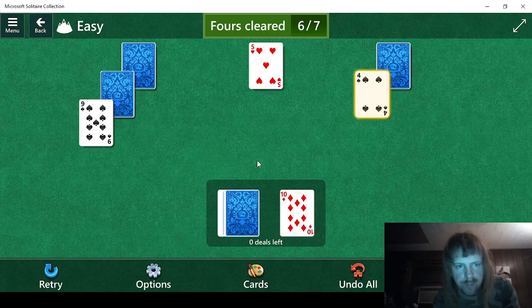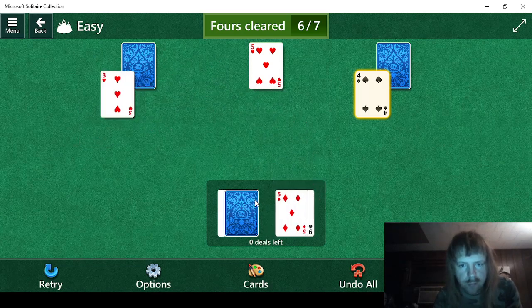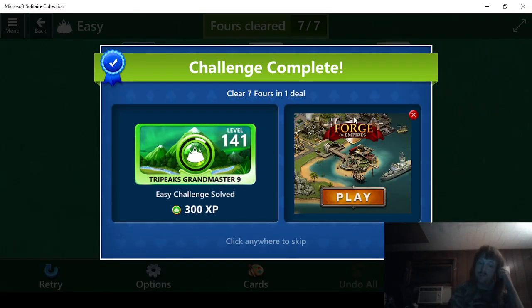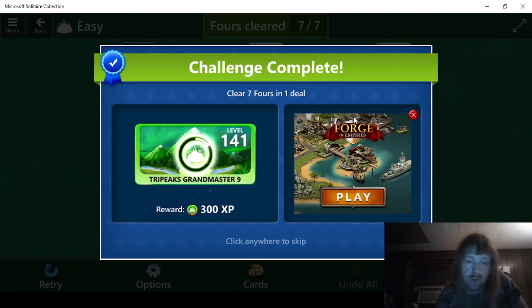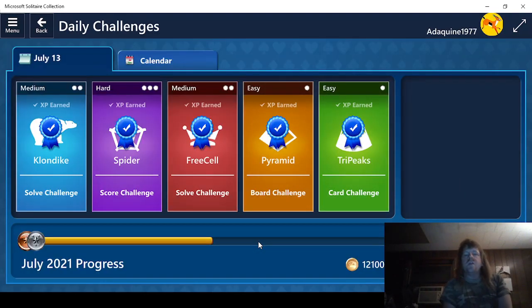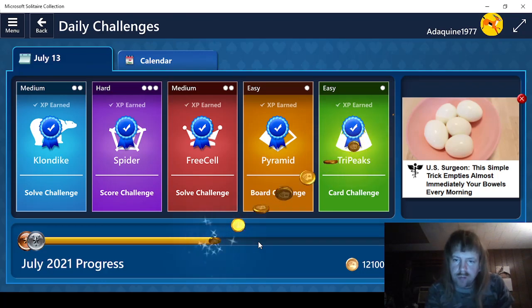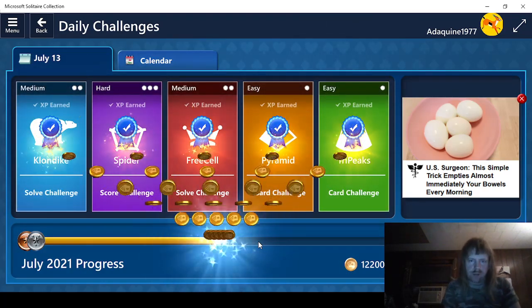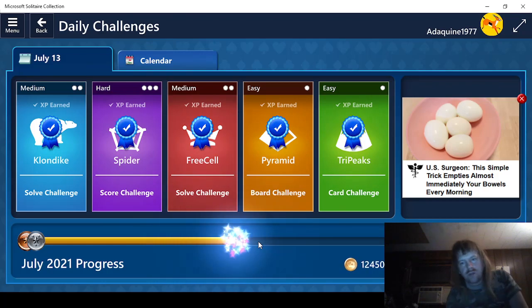This should do it. We're still going to play this one out. 5, 4 — there we go. Easy — at least the last part was really easy. So this will be 100, and then it's going to be 12,450 by the time it's done. We have 250 for solving everything. 12,450.